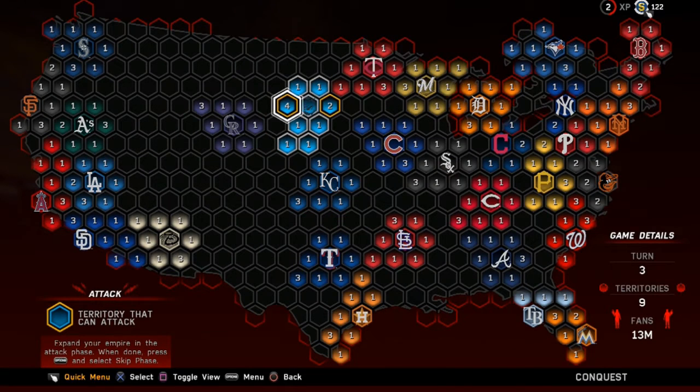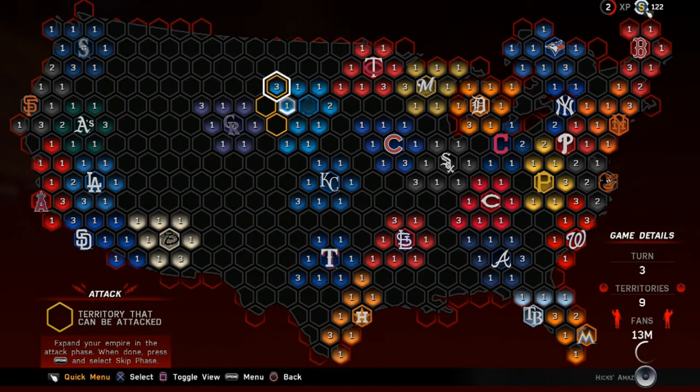Now we get to attack and other teams will attack as well. My first move is to fill in some more of these spots — I'll move up here, move down here, then move down here again to fill in these three highlighted spots. We're not going to have a strong enough numbers advantage yet to attack any teams.